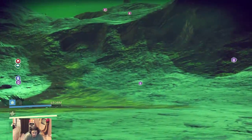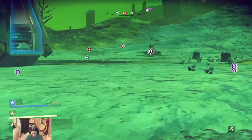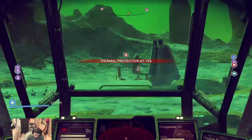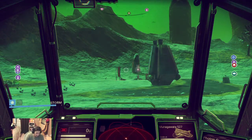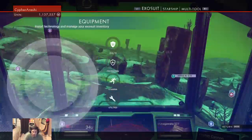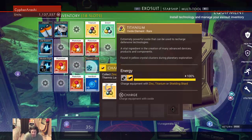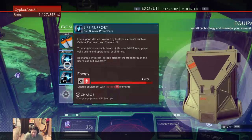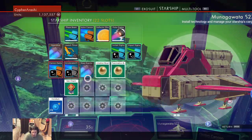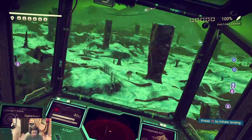Every time you get to those glowy dealios — the beacons, the orange beacons — it is wise to use them. Because you can find suit upgrades and more stuff you can hold, more stuff you can do without having to go back. I was getting real tired of having to go and sell my stuff and then come back to a place.